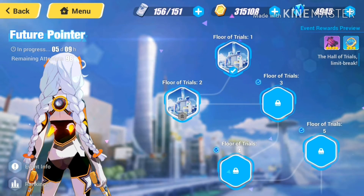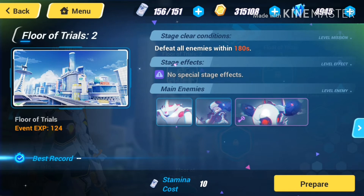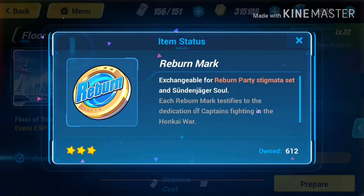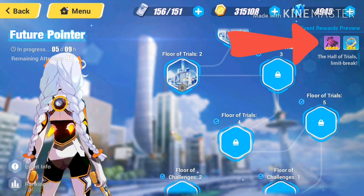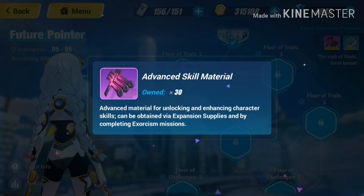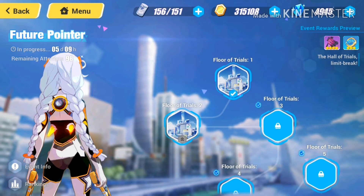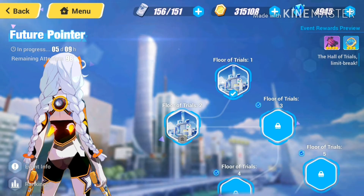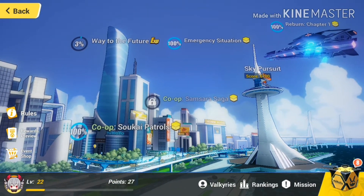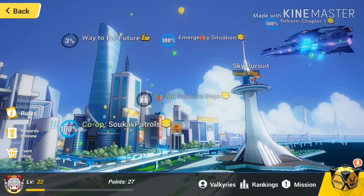Our next part is Way to the Future. If we click on it, you'll see there are a lot of trial floors. In those trial floors you have to beat enemies within a limited time — in this case, 180 seconds. Once you beat them, you have the chance to get Burn Marks and materials to upgrade your weapons and stigmata. Looking at the event rewards, there are also some advanced skill materials available further down in the later stages.